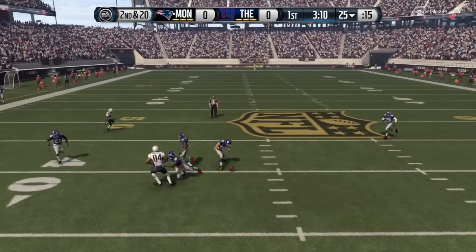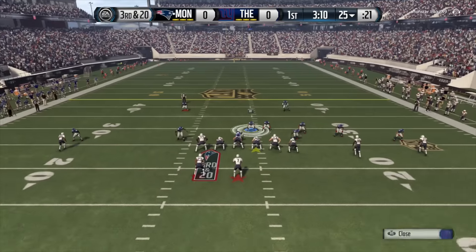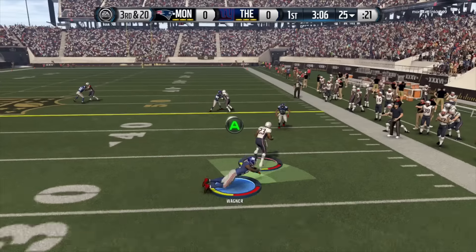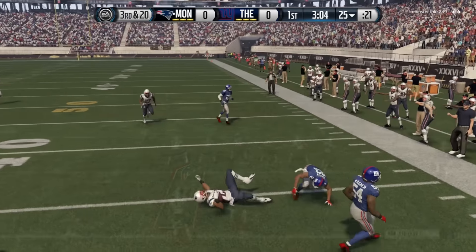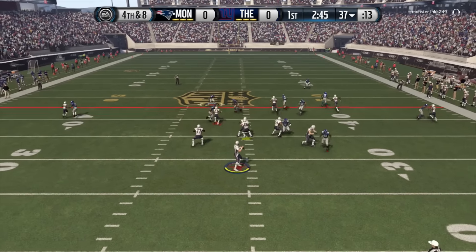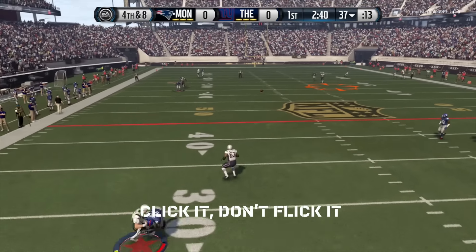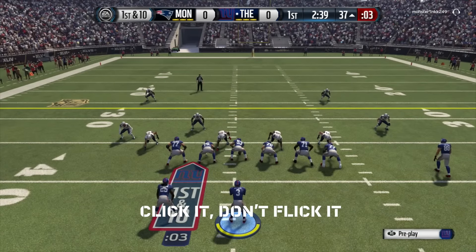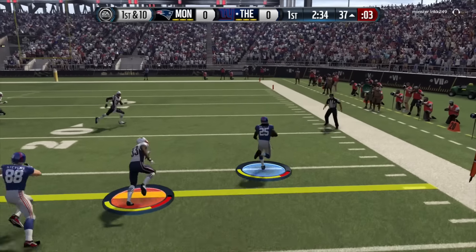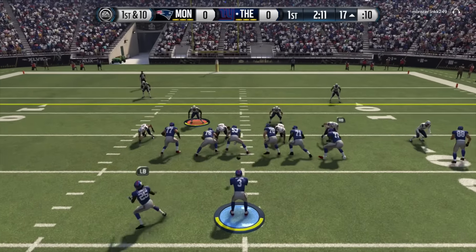He just starts going to four verticals and we'll defend it better as the game goes on. On third and 20, we could care less about a halfback check down. He picks up 12 yards and goes for it on fourth and eight. We drop the linebacker into a flat zone and play across the middle. We've got our quarterback spy that we put on every snap — simply click the right stick, not flick it, to send the QB spy. Our opponent would have been able to roll out and pick up the first down had we not done that. So we get an early stop.